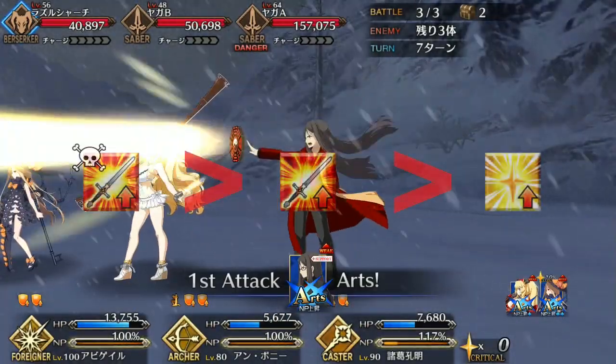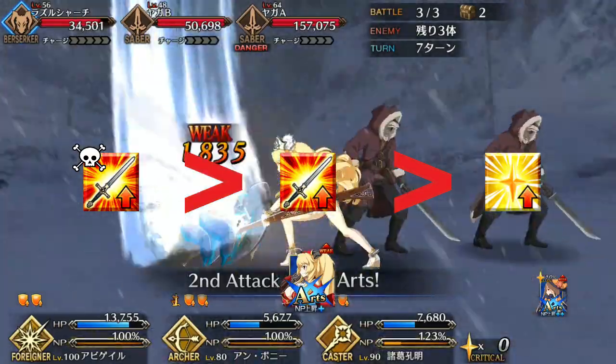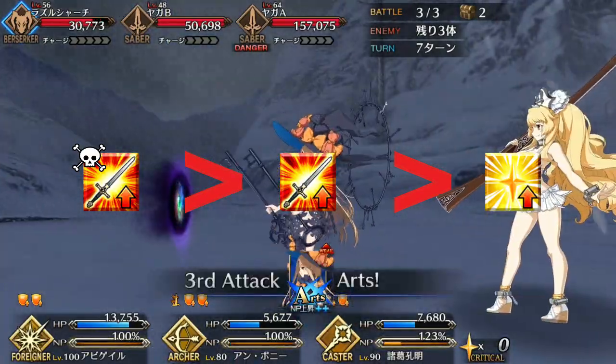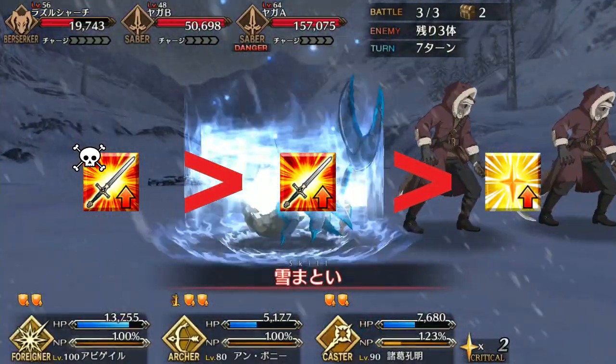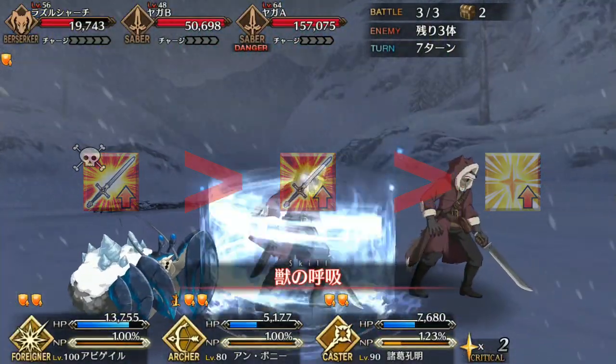As such, you should also prioritize it first in leveling since it's your strongest buff, followed by Beach Flower for that utility and star generation, and then finally Treasure Hunt since it works well even at lower ranks.